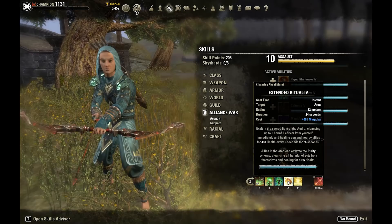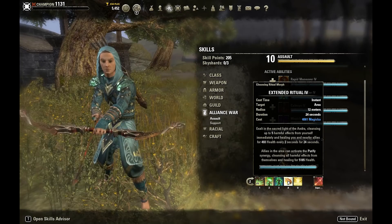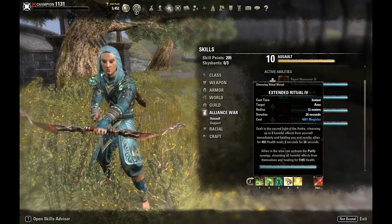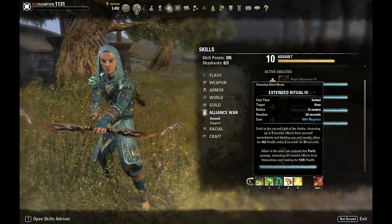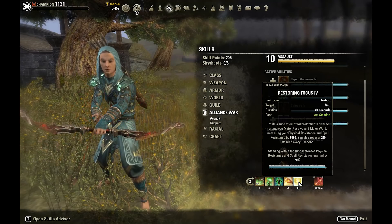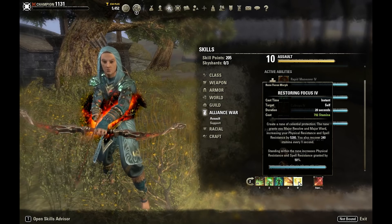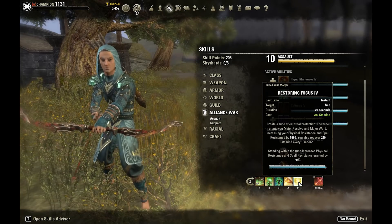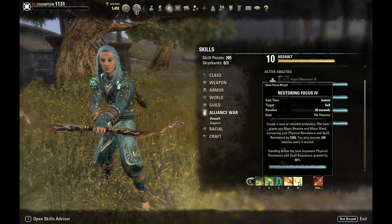The next skill is Extended Ritual — fantastic for Templar and it pairs especially well with this build since we're running the Alessian set. The Alessian set gives us health recovery based on our armor value, and Extended Ritual keeps our armor value high by removing debuffs, maintaining that higher health recovery. Then finally we have Restoring Focus, which gives us Major Physical and Spell Resistance buffs plus 240 Stamina every second — equivalent to 480 Stamina recovery. While standing in the rune we get a 50% bonus to the Physical and Spell Resist granted, so tanking in our rune with Major Protection makes us very bulky.